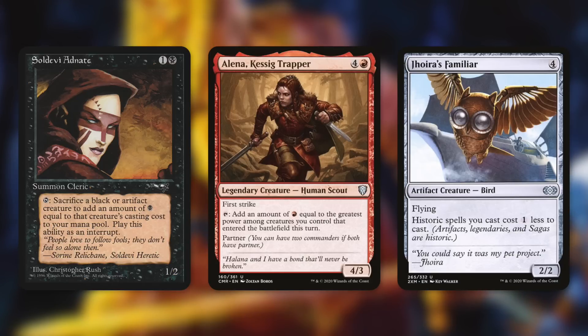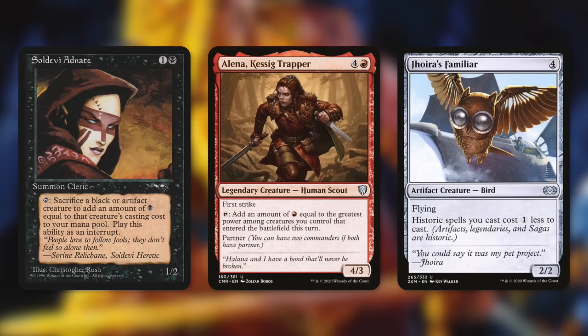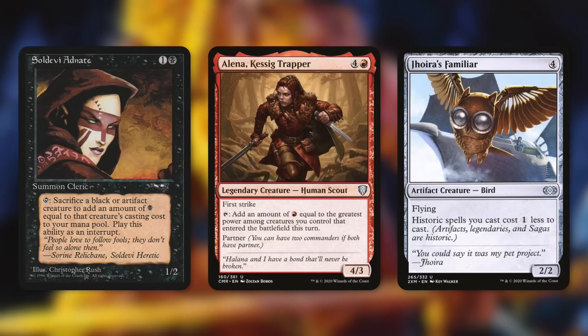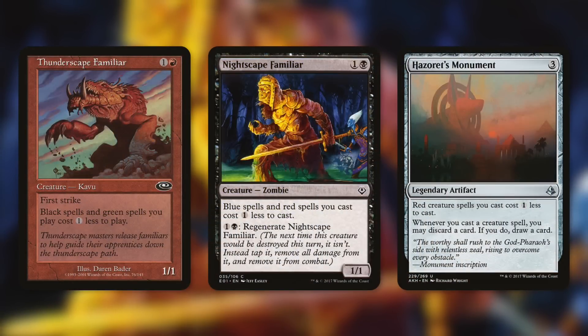Elena, Casting Trapper is a fantastic ramp piece — a 4/3 with first strike that taps for an amount of red equal to the total power among creatures that entered the battlefield this turn. A hasty Elena can tap for four or more. Jhoira's Familiar makes historic spells cost one less, which counts artifacts and legendaries, so our commander costs one less and so do all our legendaries and artifacts — incredibly impactful for going off.